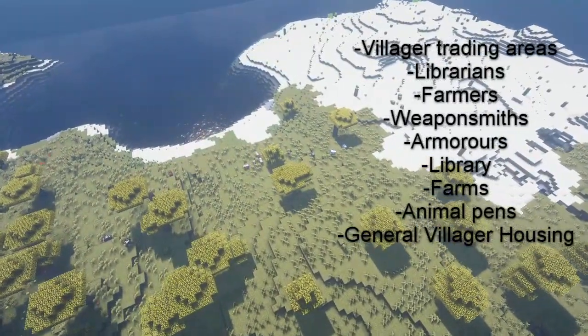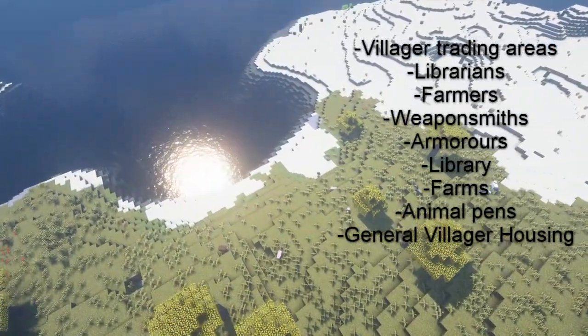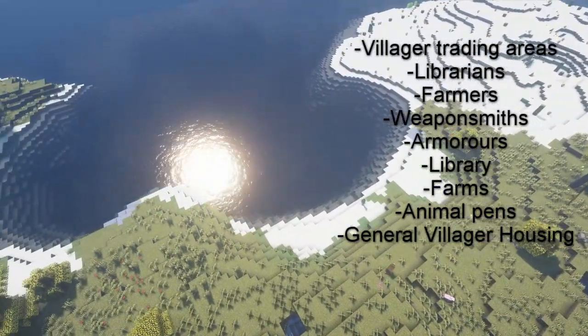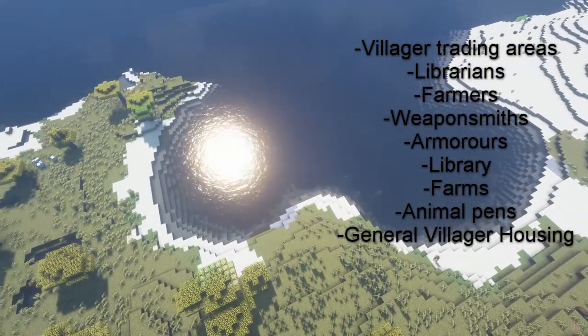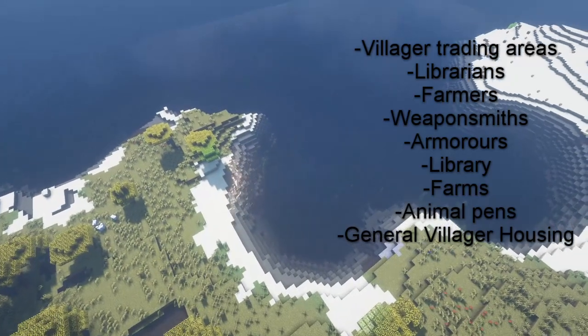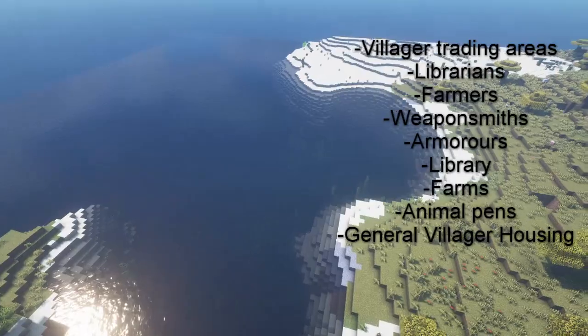There are a few things I need in this village. We need a library, a place for librarian villagers, farmers, toolsmiths, armorsmiths, and a few other villagers like that. We want some fields, some pens for animals, and just some normal villager housing and all of that type of stuff.